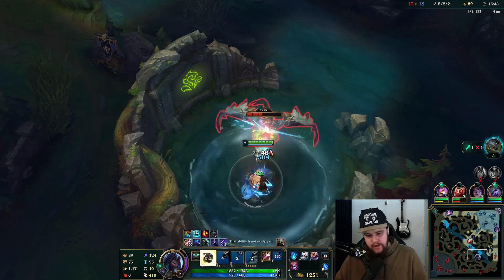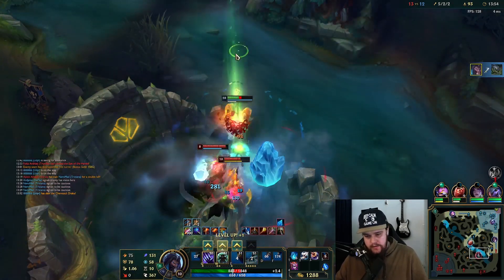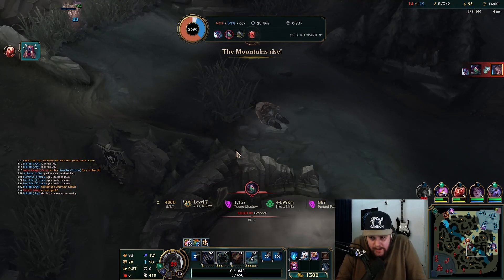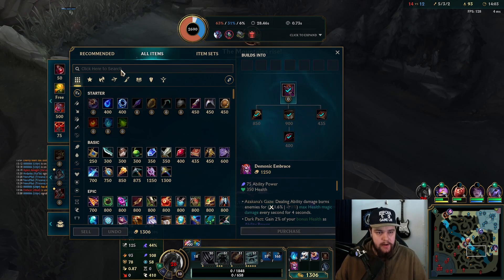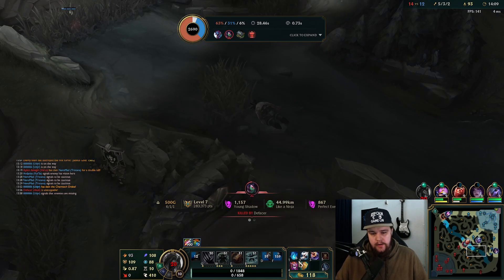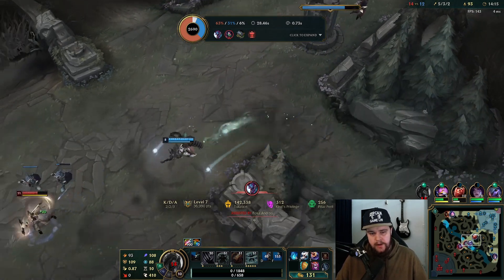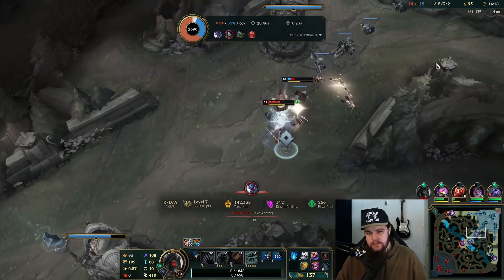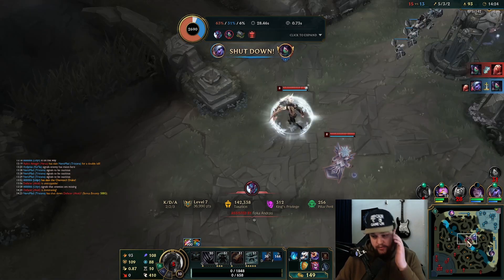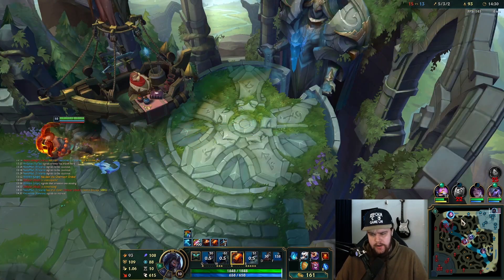I'm going to die — I'll commit to this, screw it. Probably dead here guaranteed because the Flat's never going to rotate. He could have walked after that and done something, but most likely wouldn't have. I just committed to the dragon and took it. I wasn't worth a shutdown there, so it's not bad to just trade my life for it — it's fine. At least she dies — that's a big shutdown going to Tristana. I'm happy enough to trade for dragon the way I did.